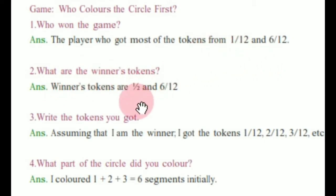Question 2: What are the winner's tokens? The winner's tokens are 1/2 and 6/12. Question 3: Write the tokens you got. Assuming I am the winner, I got tokens 1/12, 2/12, 3/12, etc. Question 4: What part of the circle did you color? I colored 1 plus 2 plus 3, which is 6 segments.